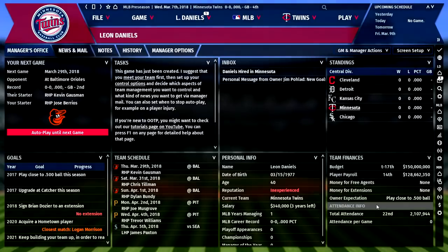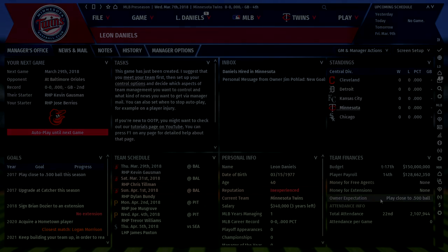Now we're actually into the game, and there's a lot of information about the team. Here in the lower right-hand corner, we can see we're kind of in the middle of the league in terms of budget. Our player payroll is 14th highest in the majors and we still have some room for moves. Our owner expectation right now is that we play close to .500 ball, which we should be able to do. The Twins were a surprise playoff team a year ago and only made the roster better.